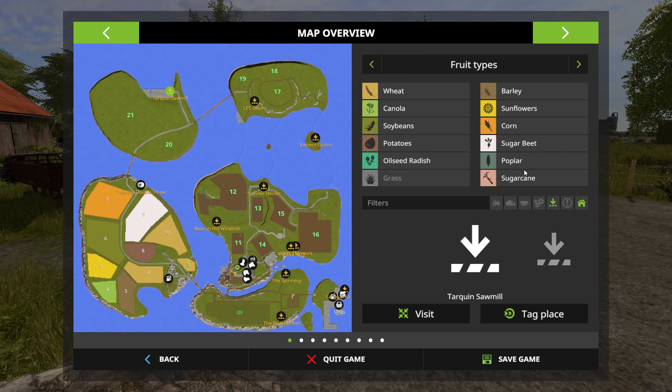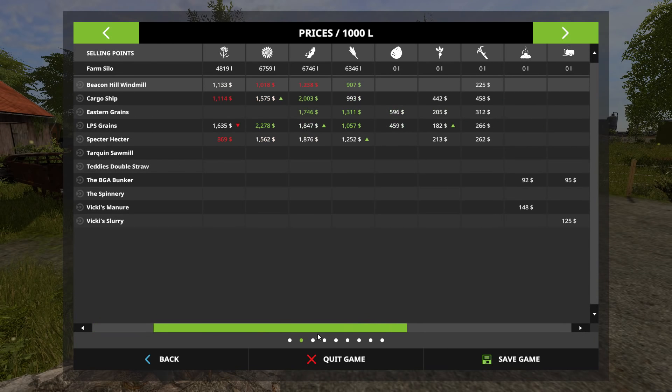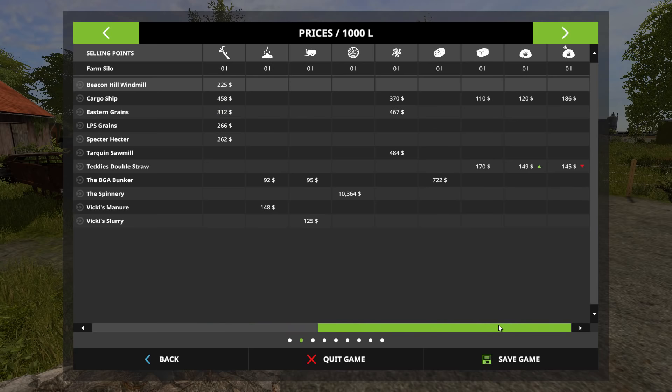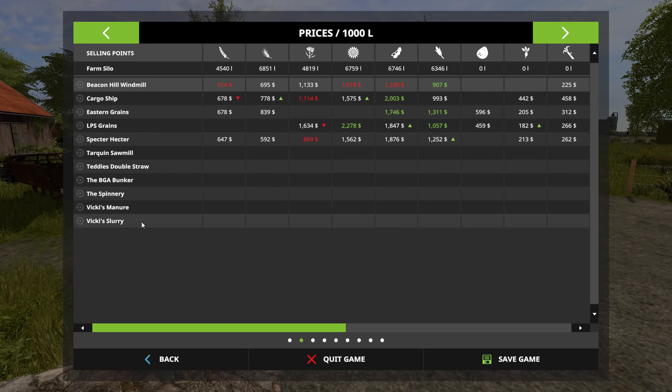As far as added fruit types, all we have is sugar cane. The sugar cane DLC will work on this map — the map creator confirmed that on his website. As far as added products, there are no added products beyond what's in the vanilla version plus the sugar cane. There are 11 selling points on this map — 11 different places you can sell your materials.